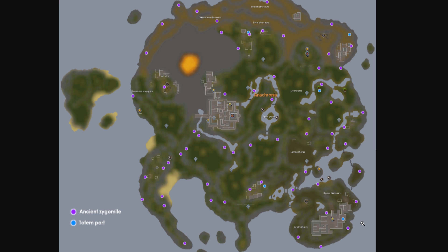This map is insanely useful. There are totems you can collect on the island that give different buffs. If you find and pull up all 60 Zygomites out of the ground, you get three totem pieces in total — one at 20 Zygomites, one at 40, and one at 60. There are also multiple totem parts found around the island too, so you can get tons of totems just by doing things. I'll leave a link to this map in the description. I used it to search for all Zygomites and totem parts to get as much progress as possible, because the perks are pretty OP.